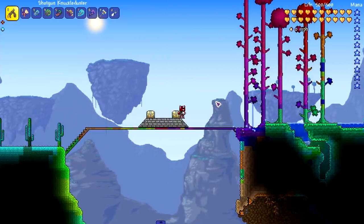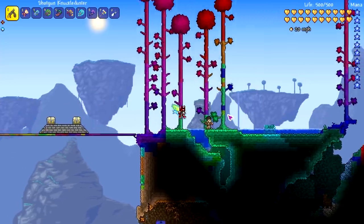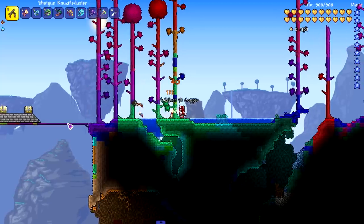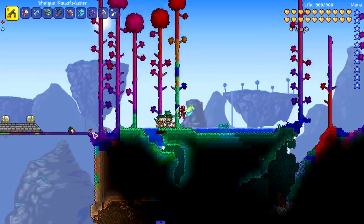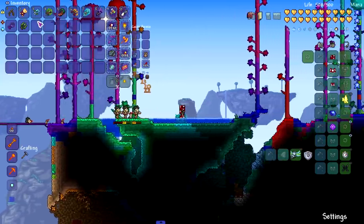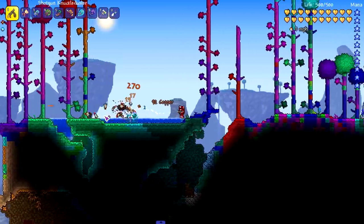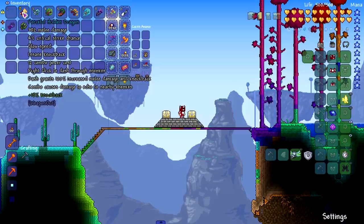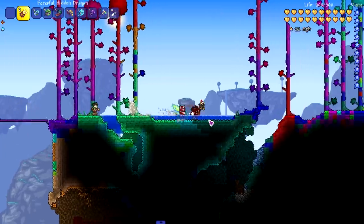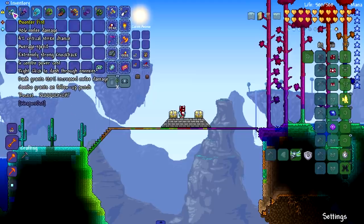The Shotgun Knuckle Duster makes a shooting noise on left-click, but right-clicking actually shoots. This thing does a lot of damage. The combo grants ammo restoration — right-click to shoot or consume combo to blast away. Moving on to the Hidden Dragon: right-click to dash to enemies, dash grants 100% increased melee damage and knockback, and combo causes damage to echo to nearby enemies.